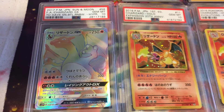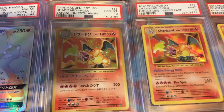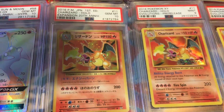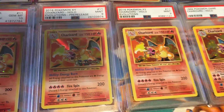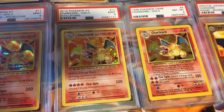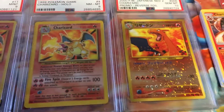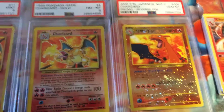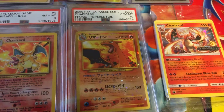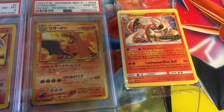We got the Rainbow Rare Charizard Hyper Rare 10. We got the 2016 Japanese First Edition Charizard Hollow Expansion 20th Anniversary 10. We have an unopened pack of Team Up.